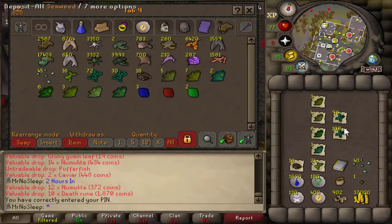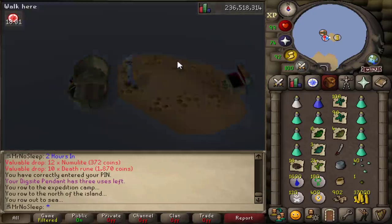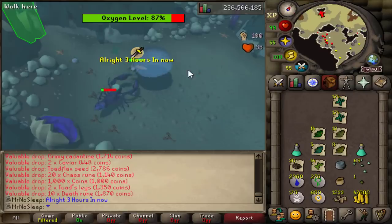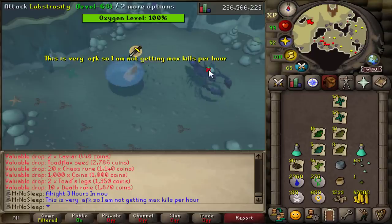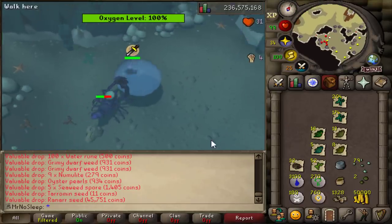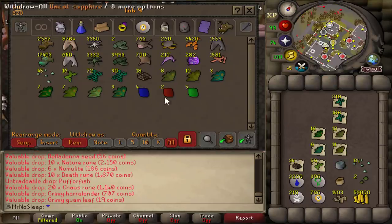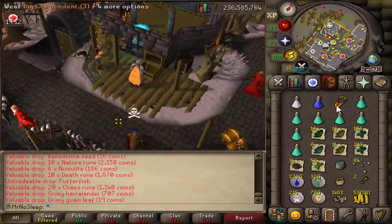Unlike most lobstrocity videos, I decided not to use a trident of the seas — I actually went with the brine saber, so everything I got is all profit and I didn't really have to spend anything except a decent amount of prayer potions, probably close to a hundred. The reason I wanted to use prayer was mainly to AFK as much as possible and stay down here as long as I could.